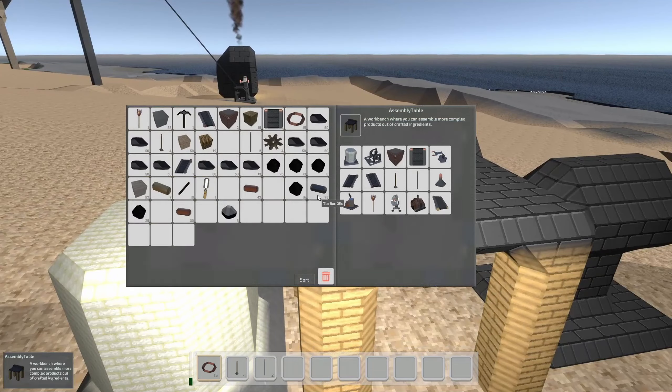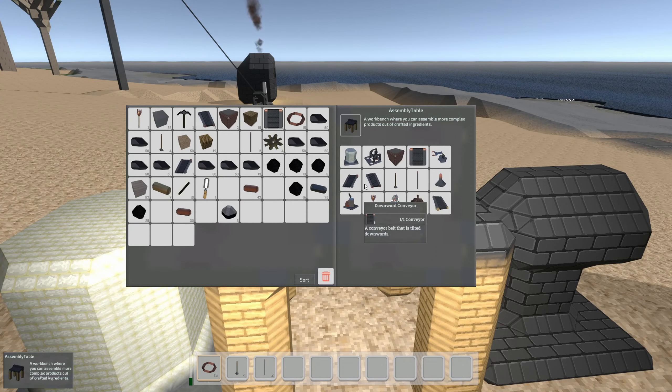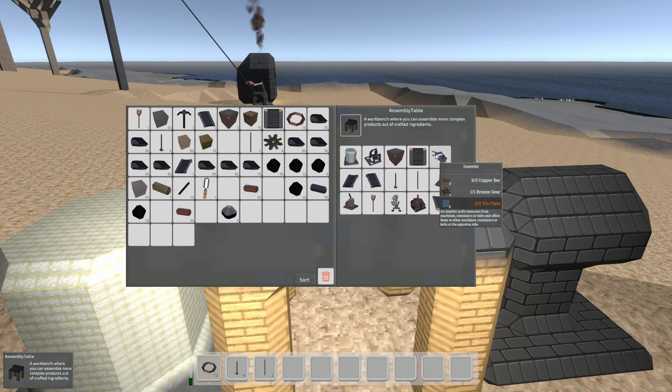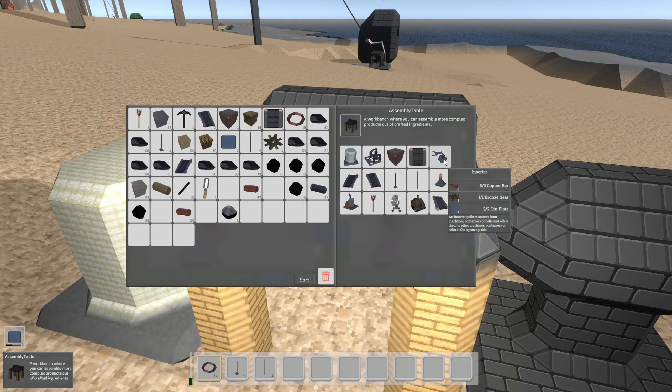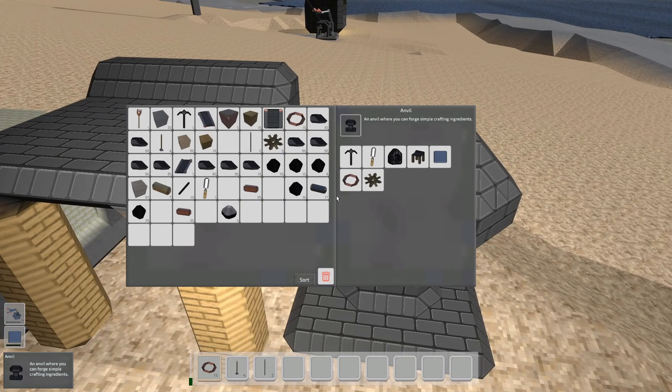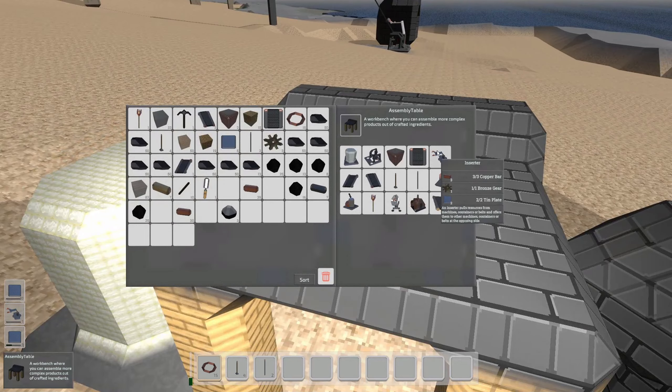So we've got two of those and then we'll need some inserters. We need 10 plates for that. Let's hammer out some tin plates — this is the thing we're trying to automate right now, so hopefully we won't have to keep doing this by hand for too much longer. I still need more tin plates — it looks like they're still crafting in the bottom left of the screen. How much tin do I have left? 17 bars of it. We're going to have more — it's smelting right now in the background. Okay, that's enough for another inserter.